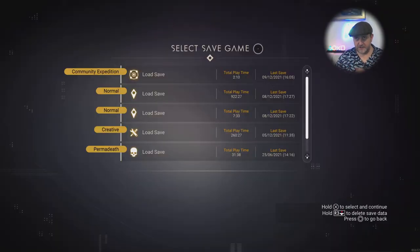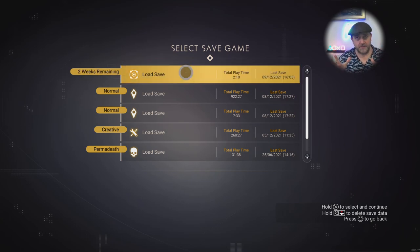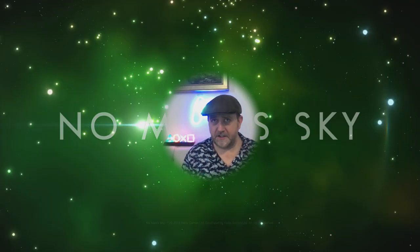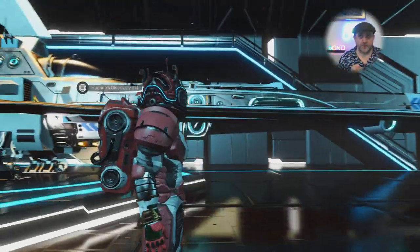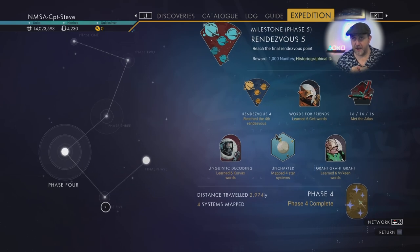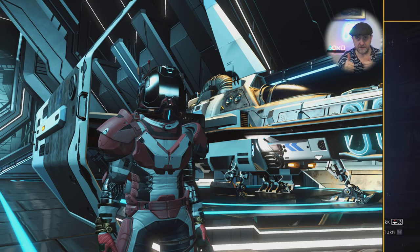Hello there! This is another No Man's Sky video - we're about two and a half hours in and I think we're going to complete this episode. This is the Beachhead expedition revisited. Last time in Phase 4 we had to chat up all the different races - the Corvax, Viking, and Gek - and learn some languages, plus visit some uncharted systems.